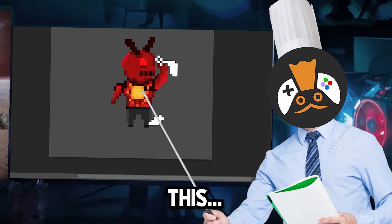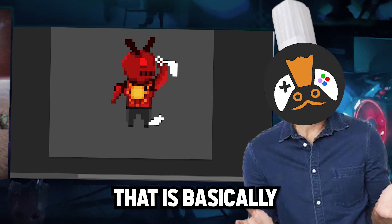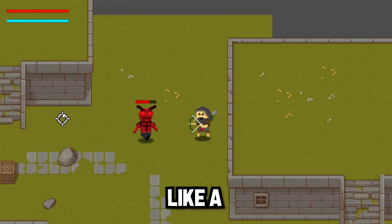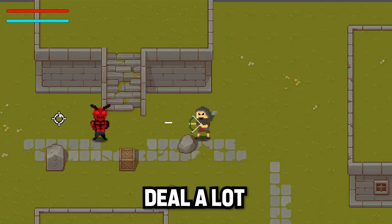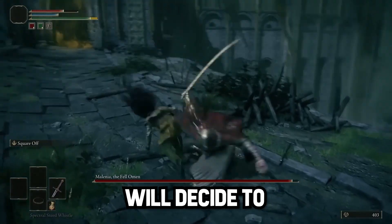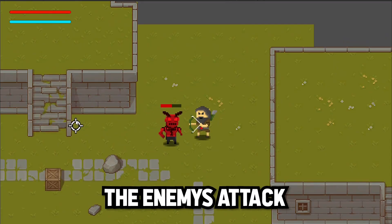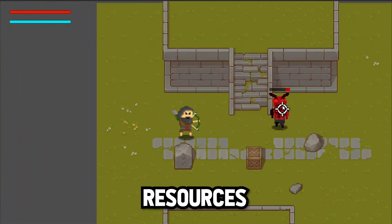You might have noticed this yellow thing behind the enemy's back — that is basically a weak spot. To prevent players from keeping their distance and just spamming the shoot button, I made the arrows deal a lot less damage to the enemy's body than to the yellow weak spot at his back. So players will decide to be brave, dodge the enemy's attack, and shoot him at his back, thus saving a lot of resources.